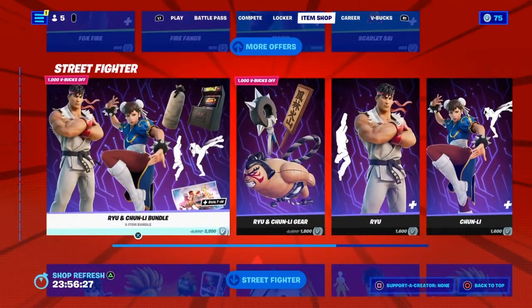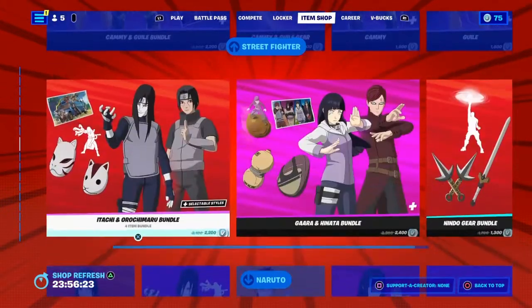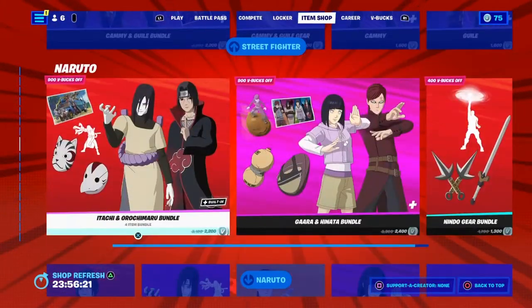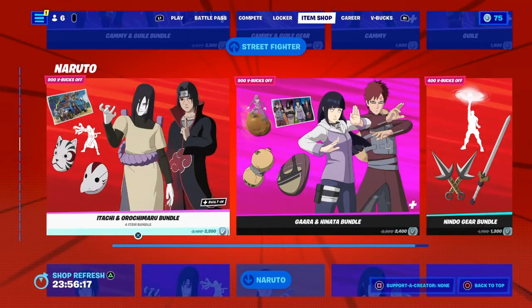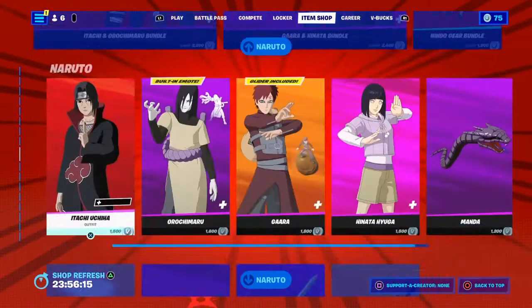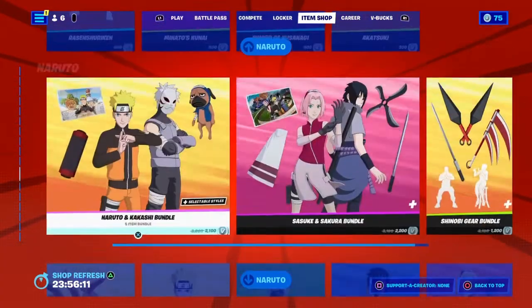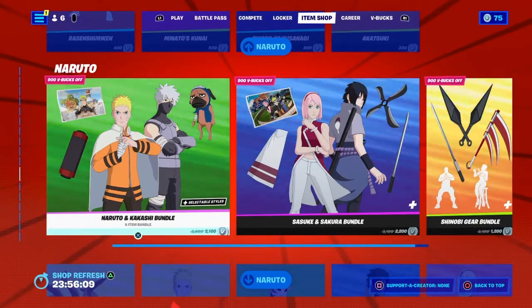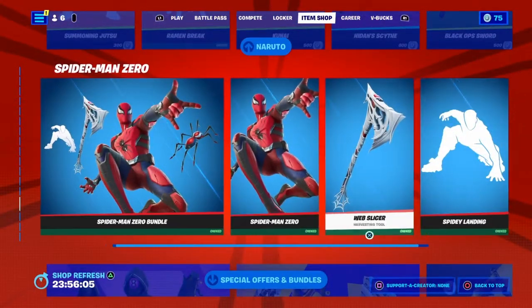We have the Foxfire and Manic still in the item shop. Ryu, Cammy, Sakura, and Blanka are still in the item shop along with all the Street Fighter stuff. And also all the Naruto stuff with Itachi, Orochimaru, Gaara, and Hinata, and also the Nindo Gear Bundle. Mando, and all the other Naruto stuff — Kakashi, Sasuke, Sakura — and also Spider-Man Zero.